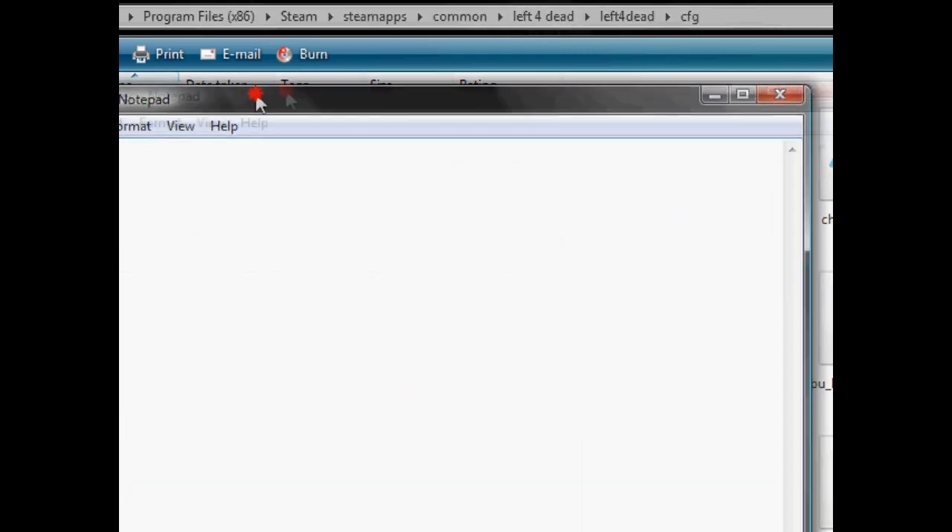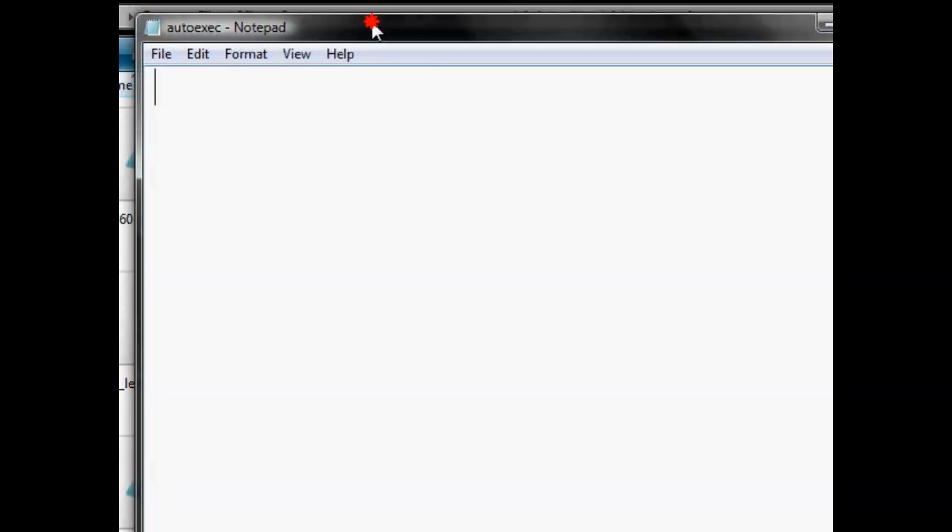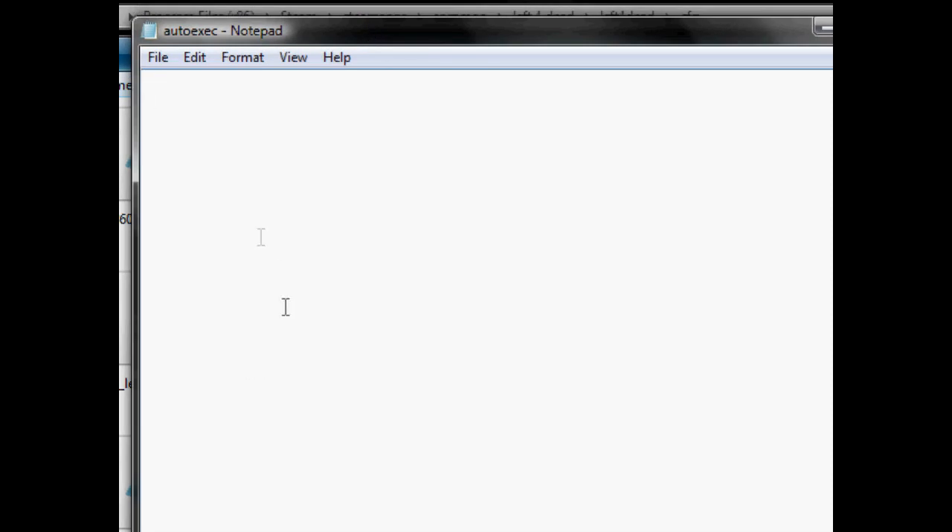And you just double-click that to open it, and here you can write binds, scripts if you'd like, and what this will do is allow all your custom things to load once you start your game, every time you start your game. So if you want to be annoying like I like to do, just bind O to vocalize player death, or something — I think that's what it is — vocalize player death, yes.